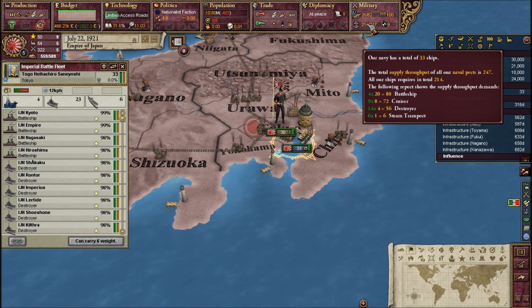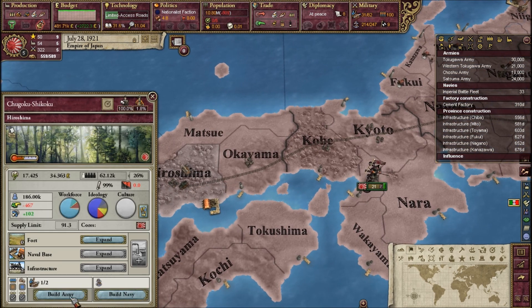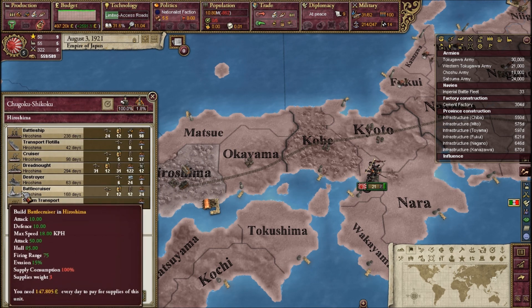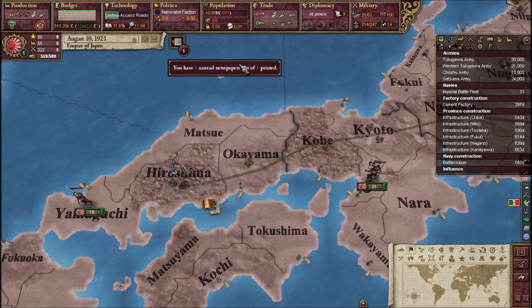You definitely — if you have a big army or big navy like Britain — sometimes it's smart to cut the navy size. As you can see, there are new ships: the destroyer and the battlecruiser. I'm going to build a battlecruiser because I believe I have enough room.